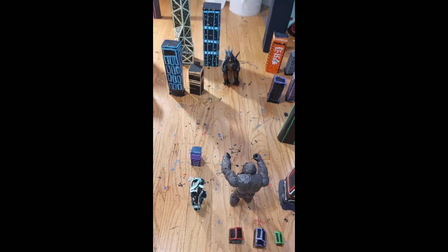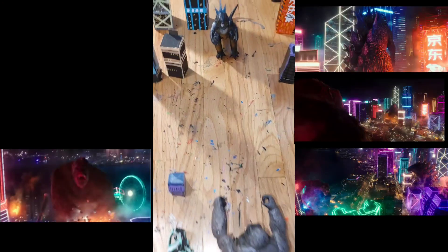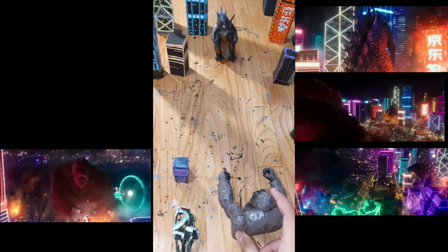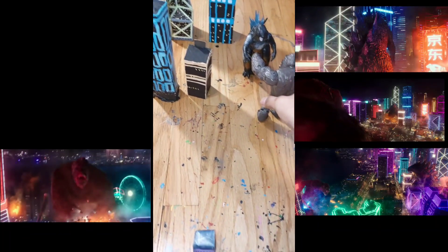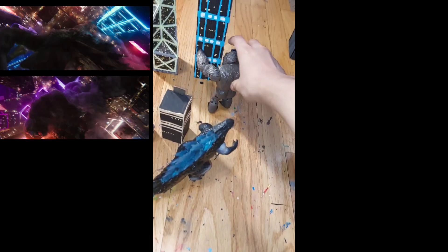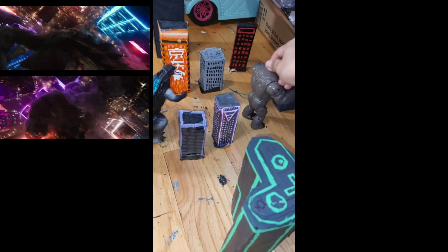I figured it out — I know the placement of each building in the city and how the fight goes. I'm going to use these two as an example. Kong and Godzilla roar at each other, he charges at him, he blocks the axe and swings behind him. He's over here, then he slams Kong into one building over here, then slams him into this building over here.